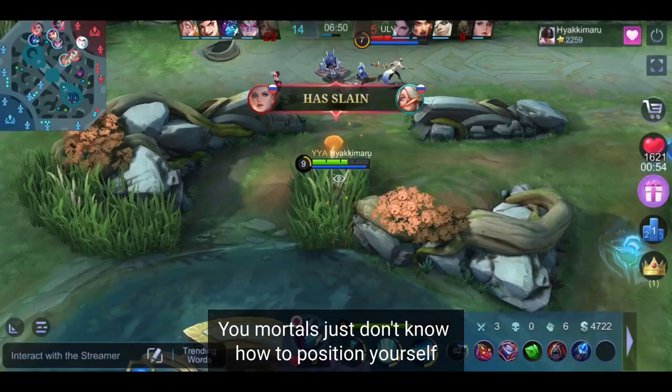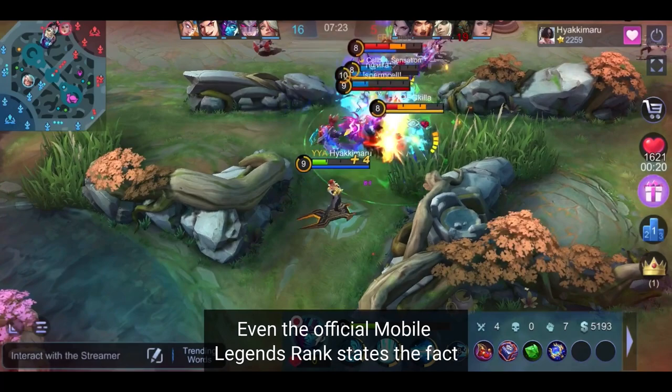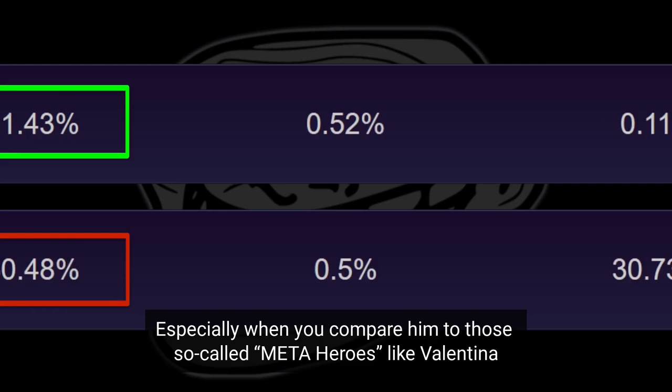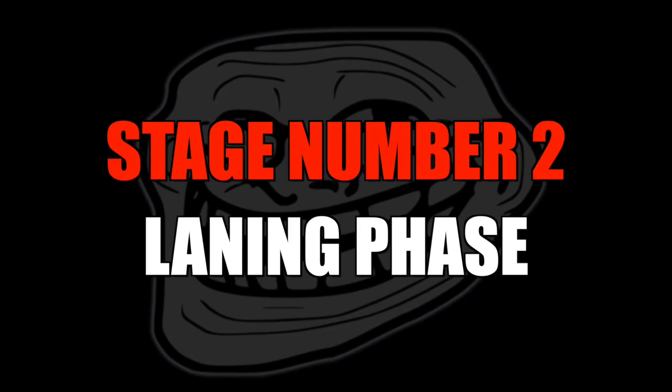That's by the way the reason why Gord's legendary skin looks like it's straight out of the galaxy brain meme. You mortals just don't know how to position yourself and how to utilize his Kamehameha skill. Even the official Mobile Legends rank states the fact that Gord is superior, especially when you compare him to those so-called meta heroes like Valentina. Checkmate for you Gord haters — you're the clown.